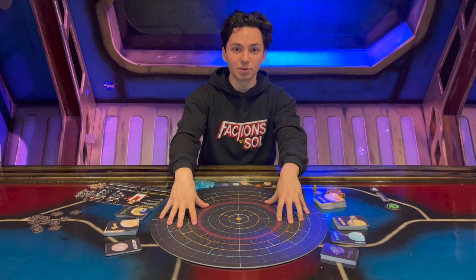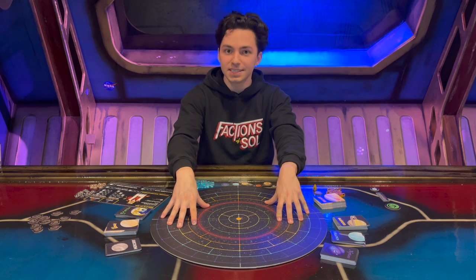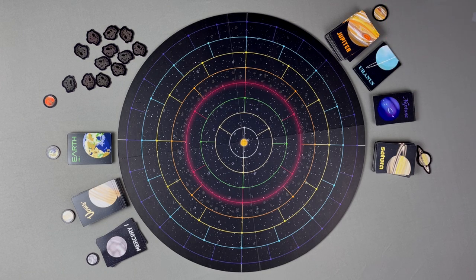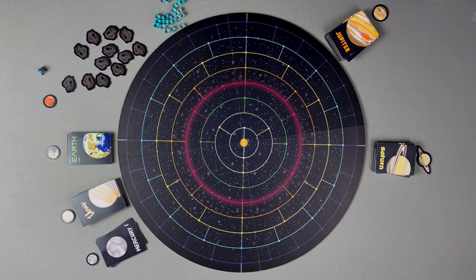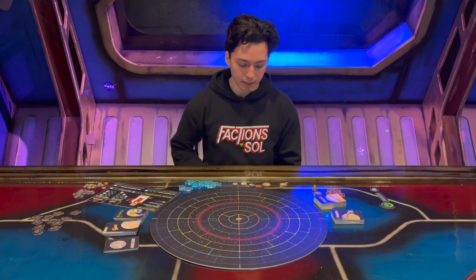To start, place the solar system board in the center of your table where it's easily accessible to all players. Then, for your first time playing, go ahead and remove Uranus and Neptune from the game permanently along with their respective decks. Next, each player is going to pick one ship of their choice, excluding the dark blue ship that's only for the Androids faction, and take their matching colored cubes and crystals. Once that's completed, place each planet in planetary order on the prime axis.